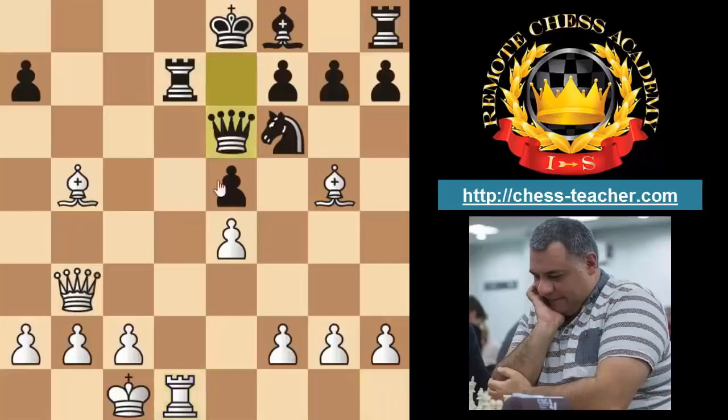Rook takes d7 diminishes Black's defensive resources, followed by Rook d1 building up more pressure. Queen e6 is played, but now there's a beautiful forcing combination — a major attacking player's friend. You might have great positions but you really need to know how to finish them off, and combinations involving forcing moves are the way to do that. White's first move is Bishop takes d7 check.